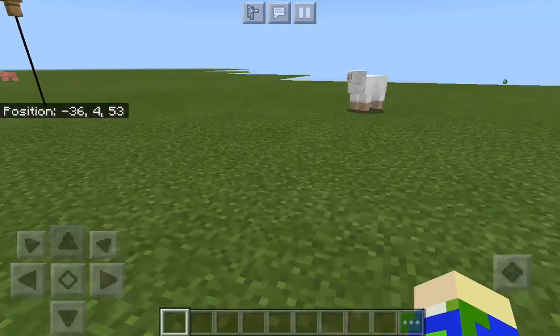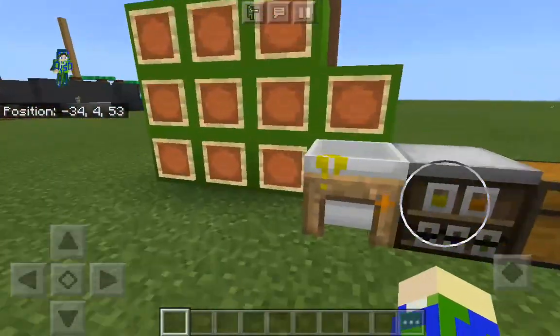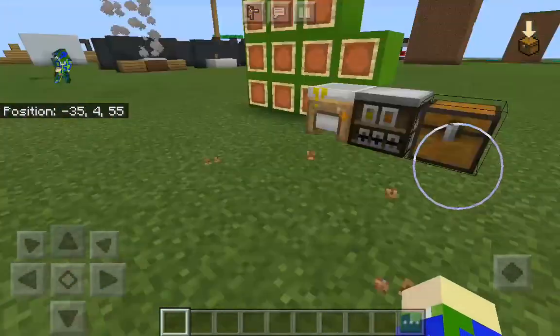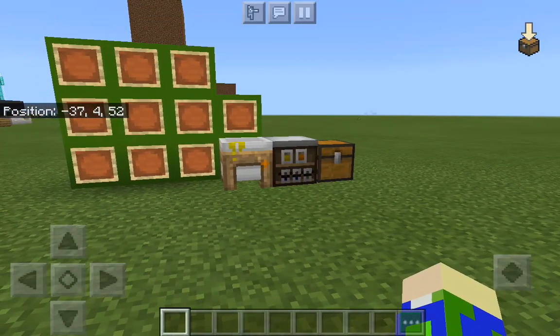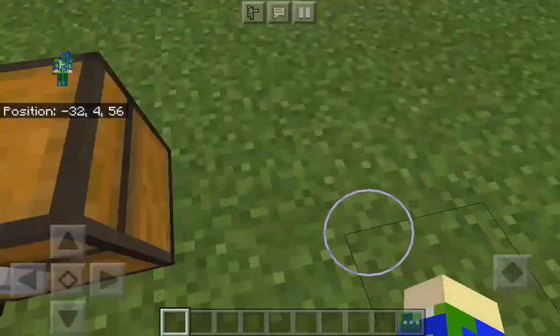Welcome back to another Minecraft video. Today we are finally going to do chemistry. I'm going to show you how to make a glow stick or a lightsaber using chemistry items.